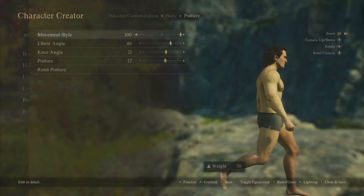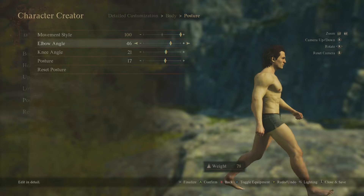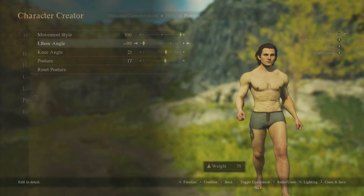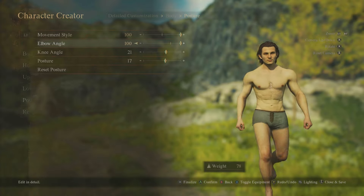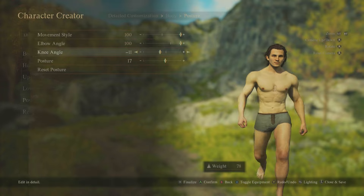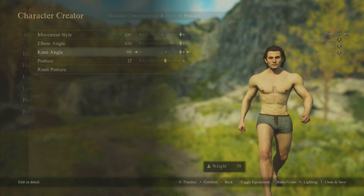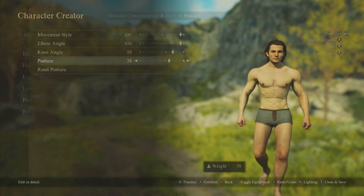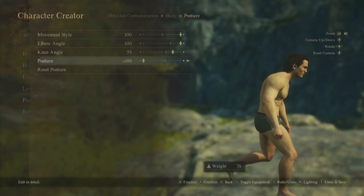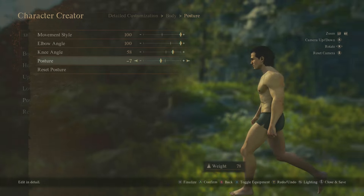Movement style controls whether you move sluggishly or fast — I'll go for the fastest. Elbow angle changes how your arms swing when you walk. Knee angle lets you walk very straight or differently. Posture lets you walk really proudly — or hunched over, like a cool wizard. There's a lot of personality you can inject into your character's walk.